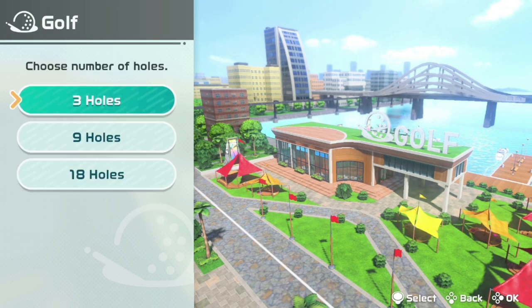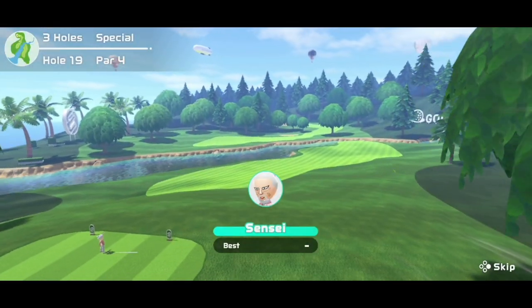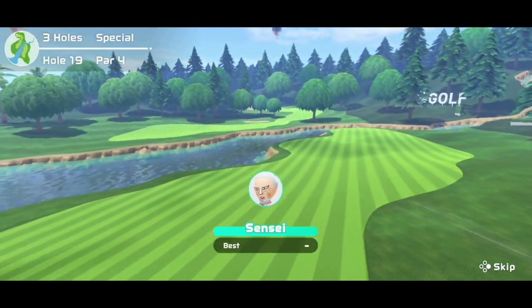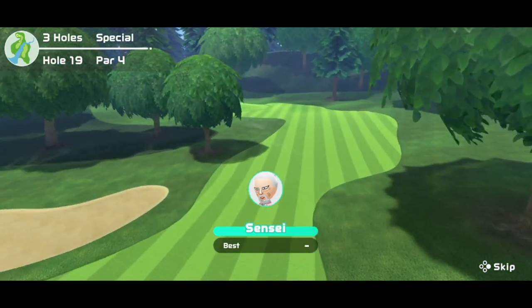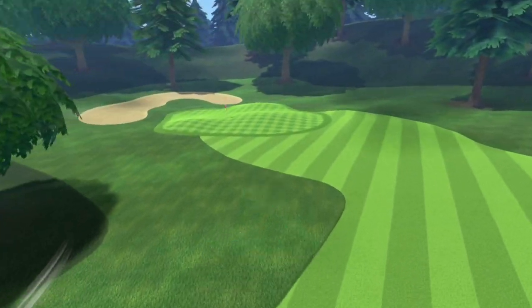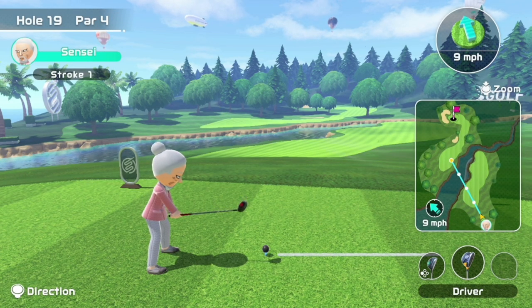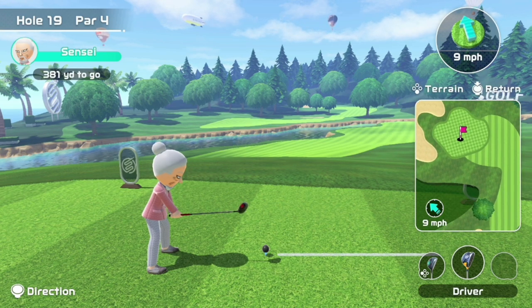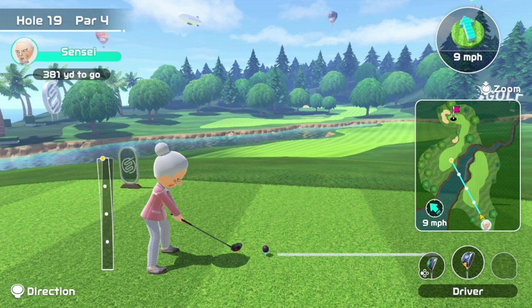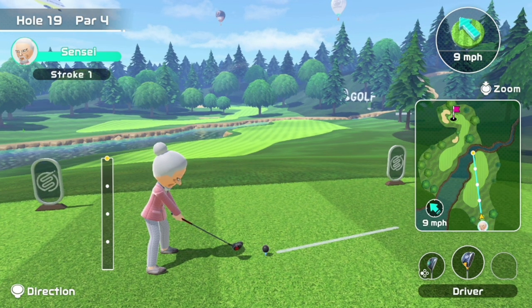Today I'm showing you how to birdie all special holes in Nintendo Switch Sports Golf. Getting a birdie on the special holes every time is very difficult because they are very wind dependent. If you have strong wind — max wind — it can be extremely difficult, almost impossible to birdie some of these holes depending on where the hole is placed on the green. But I'm going to show you how to birdie them when you have either no wind or favorable wind.